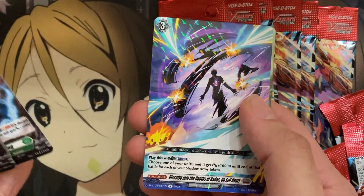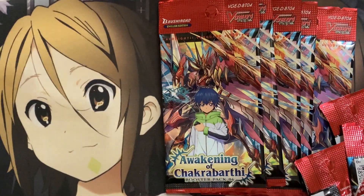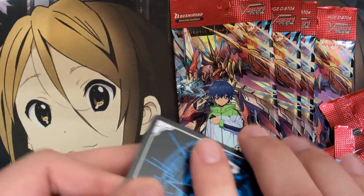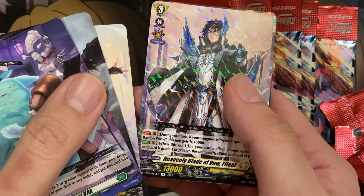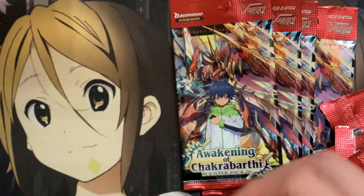We have Dissolve into the Depths of Hades, O Evil Heart, and Sylvan Horned Beast Panthero for our double rare. Panthero and Magnolia are the only foils for Magnolia in this set, I believe. It feels like they gave Hexa Orb Sorcerers a lot of cards. We have Fliant, O Evil Heart, and Diablos Jeter Wade for our hollow again.